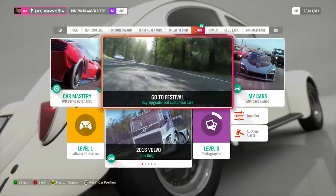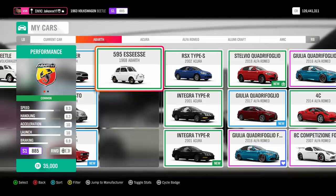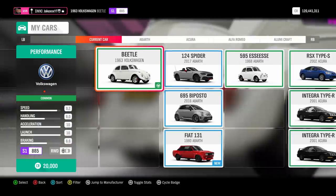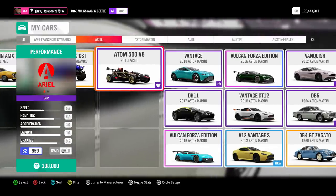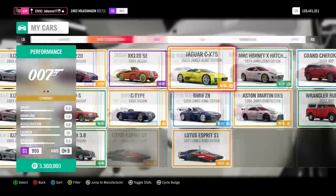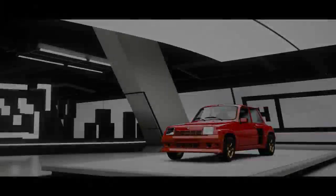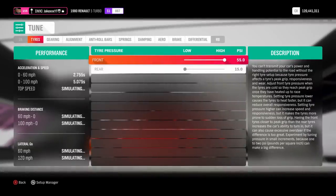The wheelie tune will work on quite a few different random types of cars. Ideally you want to look for a small car which preferably is rear-engined — for example, this Fiat 595 is rear-engined and very small, and this thing wheelies like a beast with my tune. The Volkswagen Beetle also works, though it's a little trickier. The Ariel Atom V8 can wheelie pretty mentally as well. A few other examples: the Datsun and the Chevy Bel Air. The car I'm going to demonstrate on is the Renault 5 Turbo — this is actually a mid-engine car, so this tune still works with mid-engine cars but works even better with rear-engine ones.